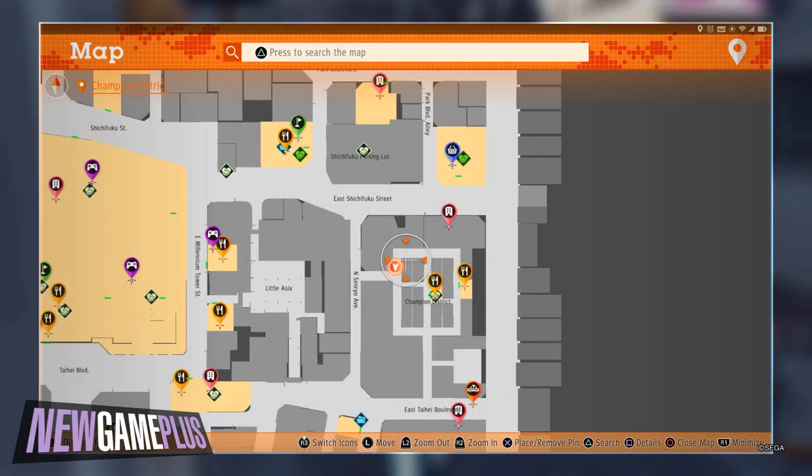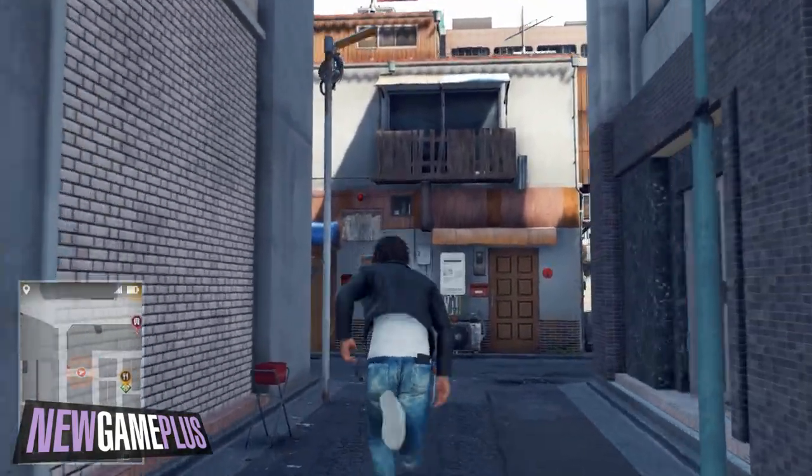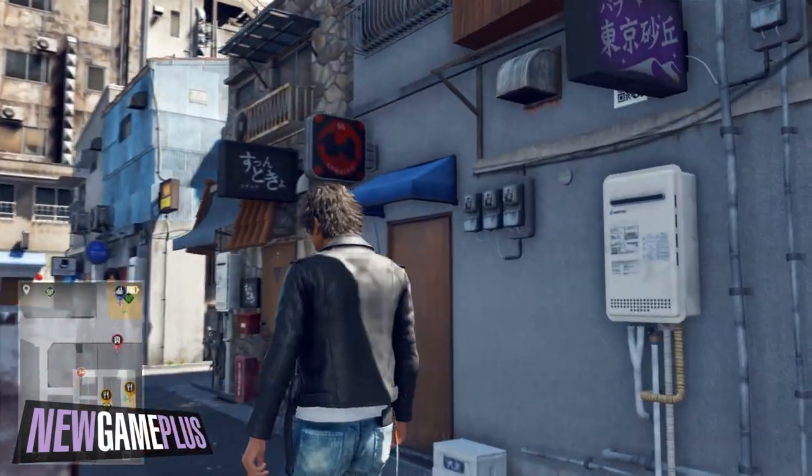For the fifth code, locate the top left-hand area of Champion District. From there, the code should be located just behind the blue and white coloured sign around the corner.